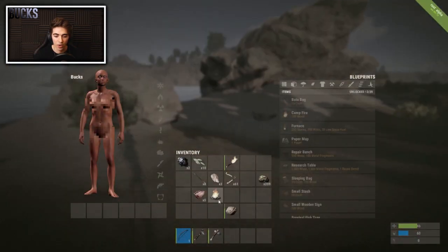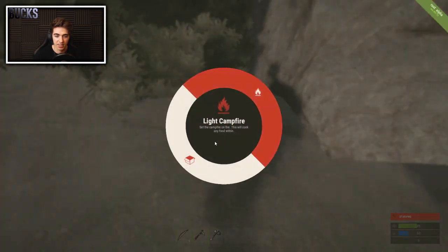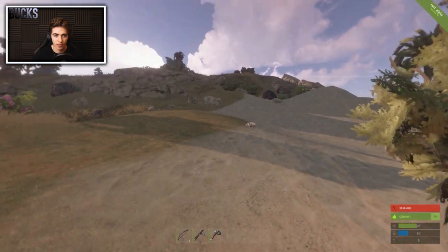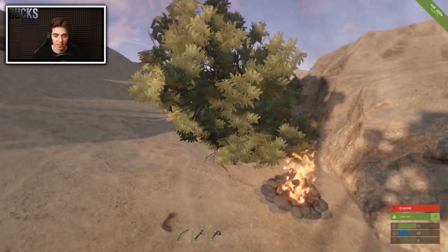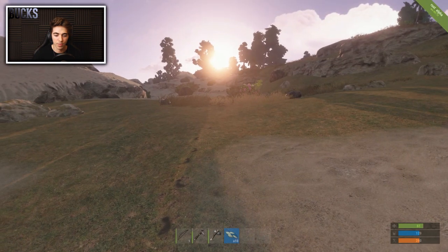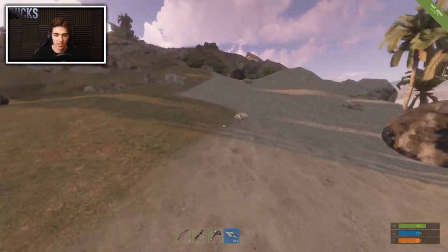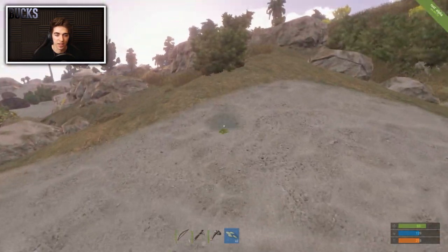Place a campfire roughly where you'll be building your first base to get food cooking — I'm currently starving and the sun is going down. Once food is on, get more wood and start crafting your first one-by-one base. This will restore your health, hunger, and thirst. You should have picked up hemp seeds from gathering hemp, so plant them around your base area — they'll come in handy.